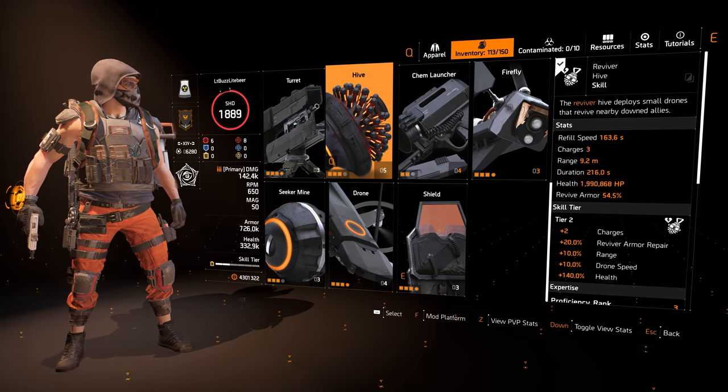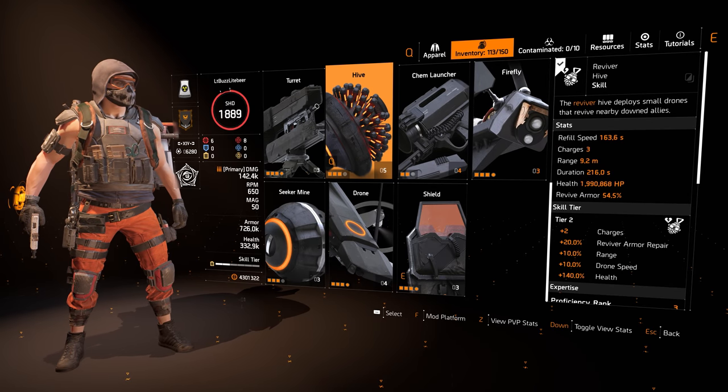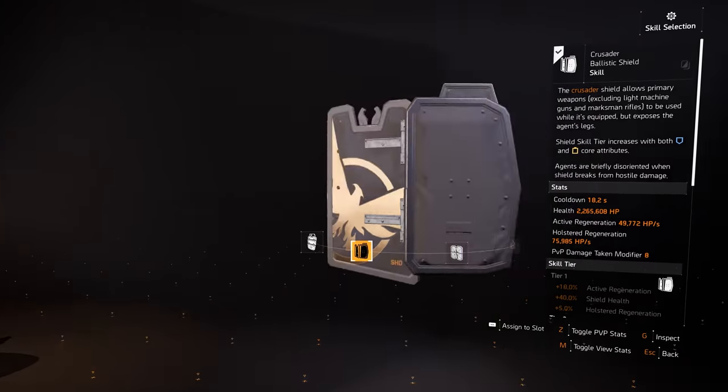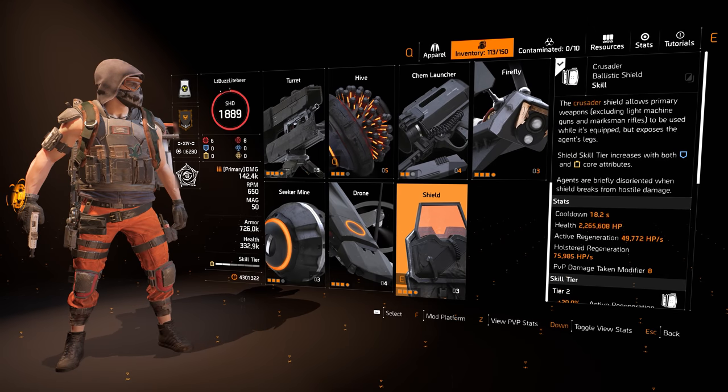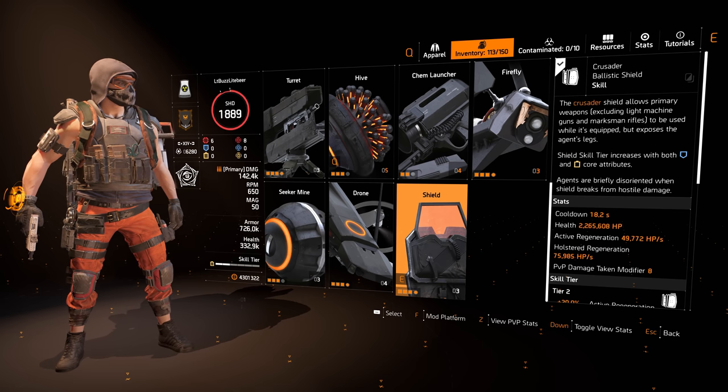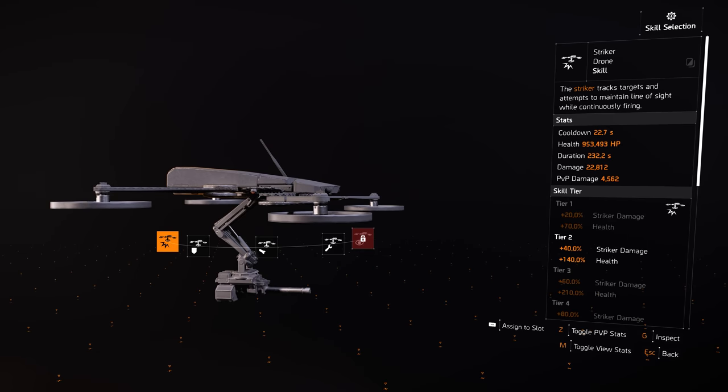For the skills, I use the Reviver Hive mostly because I roll solo, and the second skill is really up to you. I've personally messed around with the Shield, Striker Drone, Shock Trap, and even the Assault Turret. And remember — between the Technician Specialization and the Card TDI Custom Pistol, you are already at plus 2 skill tier, so your skills are not entirely useless.